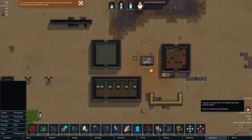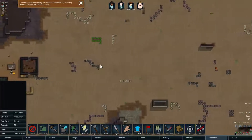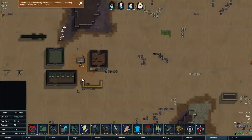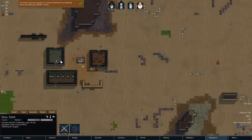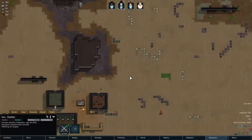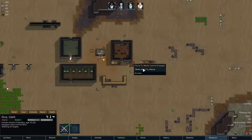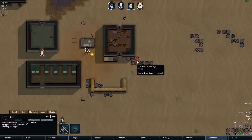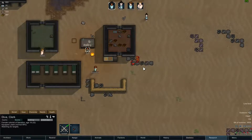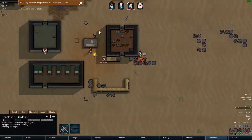A raid! A group of pirates from the Night Feasts have arrived nearby and are attacking immediately. It's just one guy. I'll draft her, draft him, draft her too — let's see if they can defend themselves. He's attacking my monkey. She should fire. My monkey is dead but the enemy is down too. An enemy has been incapacitated — you can capture him.